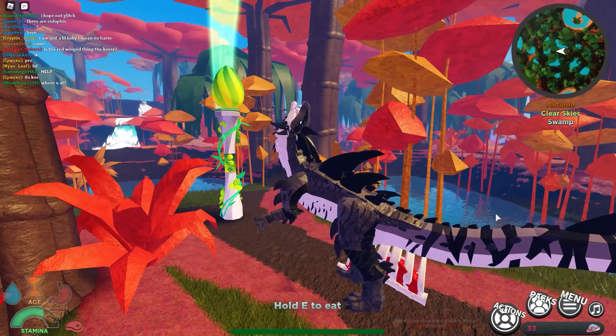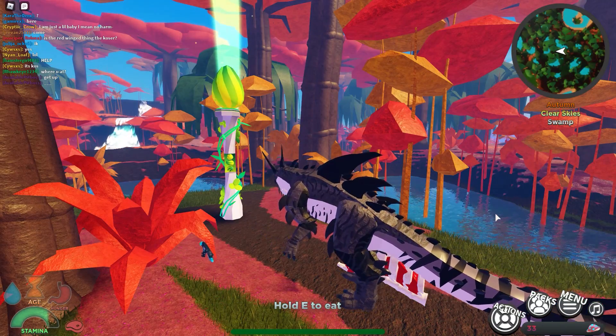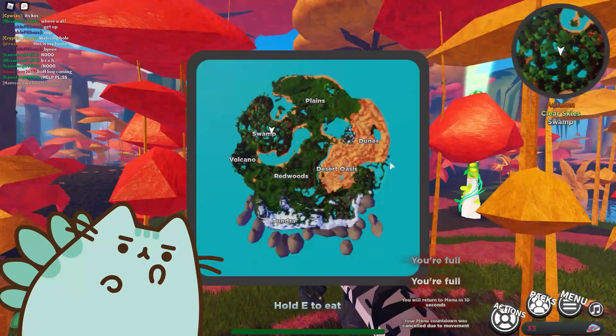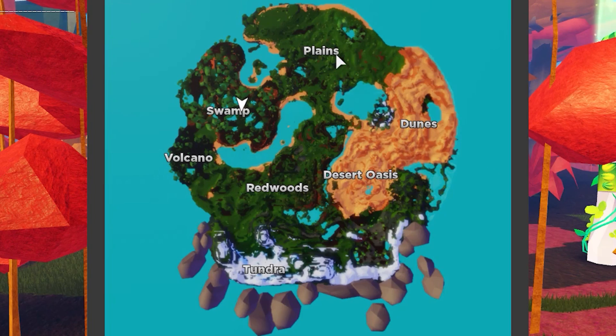This video is about the Easter event. What you have to do is find these pillars — see this one in front of me? There's four of them on the map. You've got to walk up to them, they're called relics or something. There's a portal in the plains about here, and there's one relic on top of a dune, one around here, another one where I currently am at the swamp, and one on top of the volcano right where the lava or magma is.